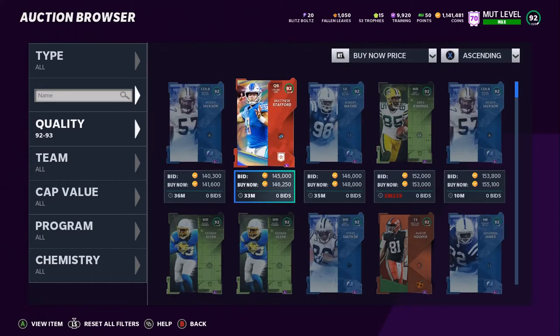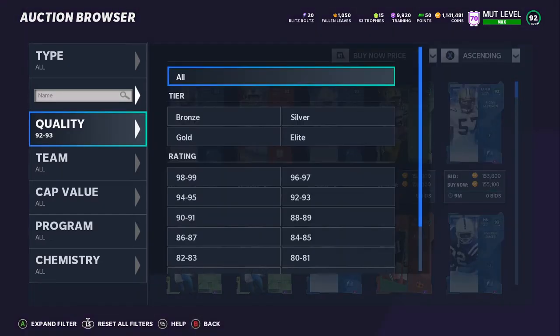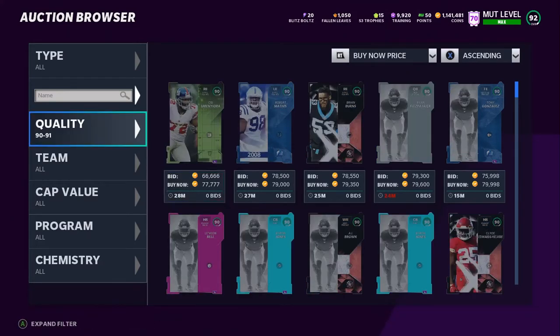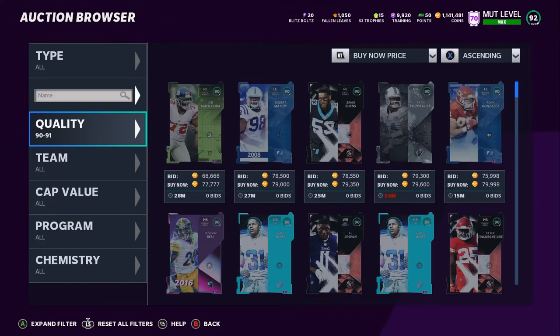So I was like, you know what, it's better for me to sell Derek Thomas, get my coins, and get Lawrence Taylor — which I have in this video. I'm going to fully power him up because he's just as fast if not faster, much more effective, and a lot cheaper. I'm going to use a power-up pass on him. The 90s actually went down — I didn't even know they went down this much.